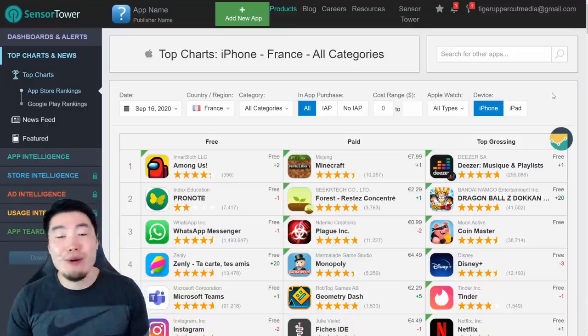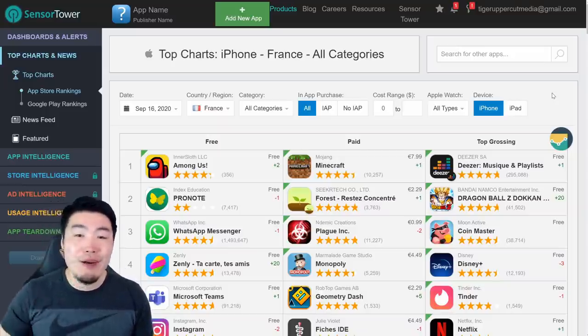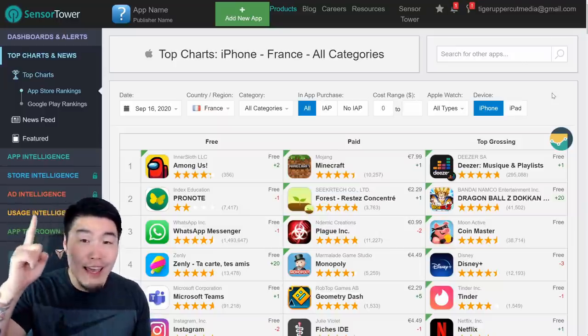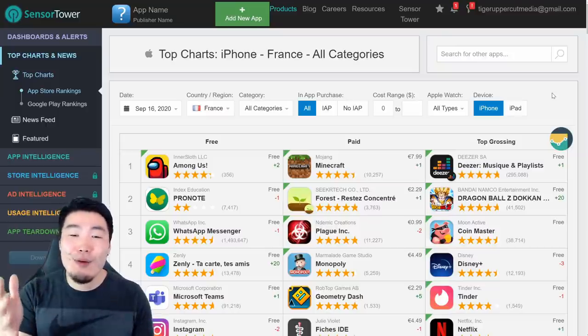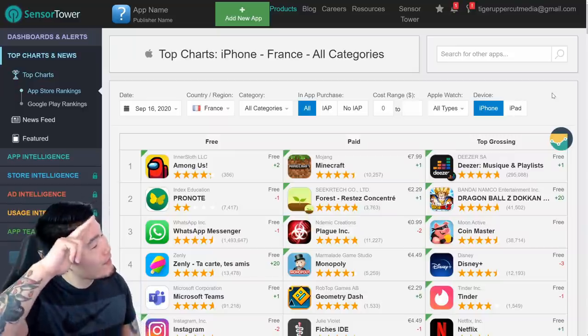But there you go guys, that is your top grossing update. Shout out once again to Madara Accounts for sponsoring the video. Let me know in the comments down below how your summons went for the new LR Vegeta. If you guys missed my video from yesterday, the stream that I did, then feel free to go check it out through the link above my head. As always, if you liked the video, make sure to like the video. And if it's your first time to the channel and you like what you see, definitely hit that big red subscribe button to join the Tiger Squad. Hit that notification bell too so that YouTube knows you want to stay up to date with all my latest content. I'm Tiger with Tiger Uppercut Media, signing out.